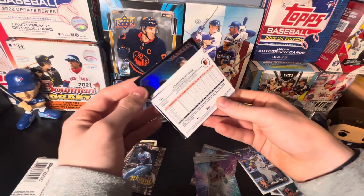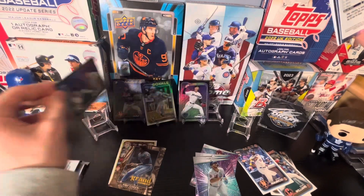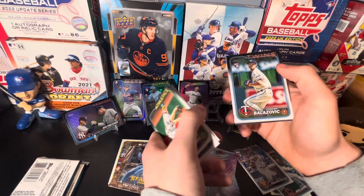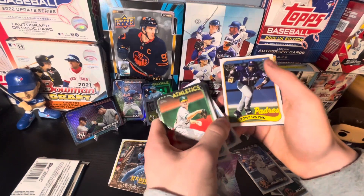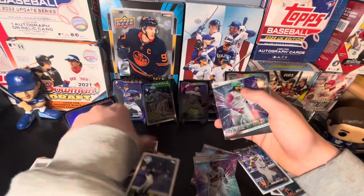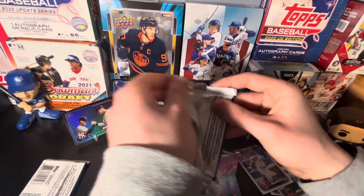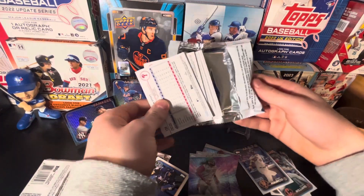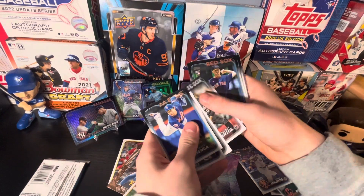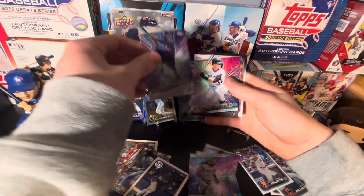Got a Yankees one here - AL Sluggers with Judge and Rizzo. JP Sears, Jordan Balazovic, Tony Gwynn retro insert, Fernando Tatis Jr., and Grayson Rodriguez. Next pack up - maybe one more Easter parallel would be nice. Kodai Senga gold cup - he's of course also injured. We got a Chrome Stars insert - that'll be Piko Roshan, one of the nice rookies you'll see in Series Two.